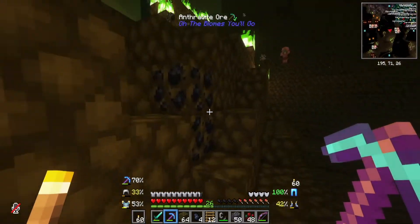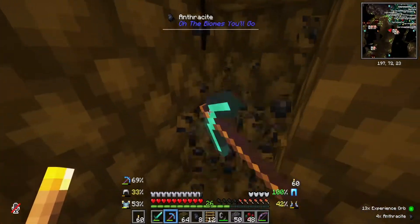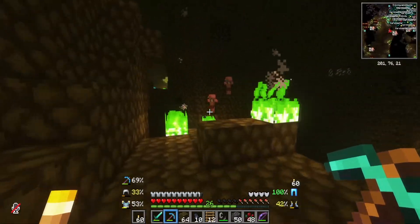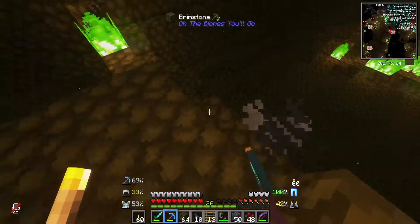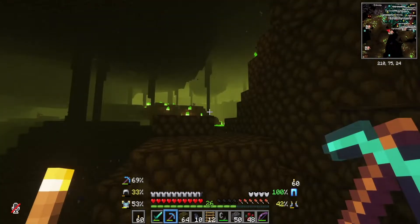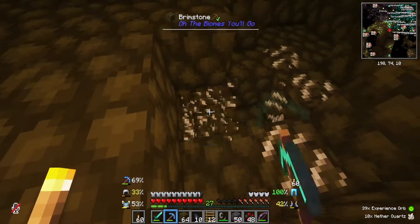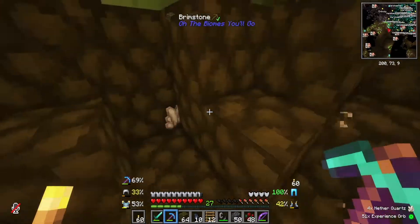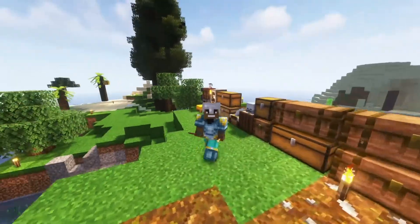We'll collect some ender pearls so we have plenty of waystone material. Because if we go adventuring and get lost, we're definitely going to want to put a waystone down so we can find our way back. We definitely need Fortune 3 because I would have way more quartz if I had it.